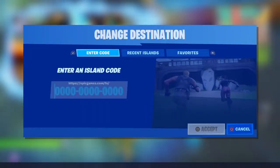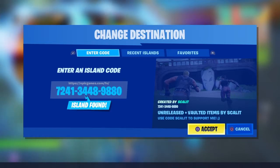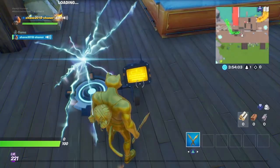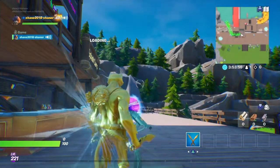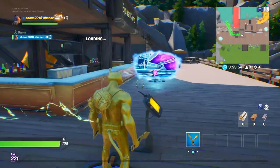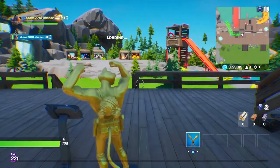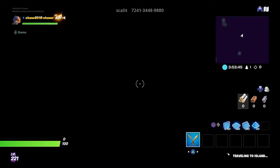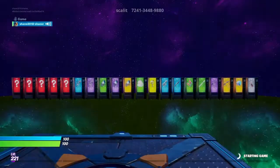Enter in this code here. After you enter that, press accept. Go into this one — it doesn't really matter which one you place it in, but I would recommend this one. And then you got to do an emote here, just emote wherever. Then start the game.